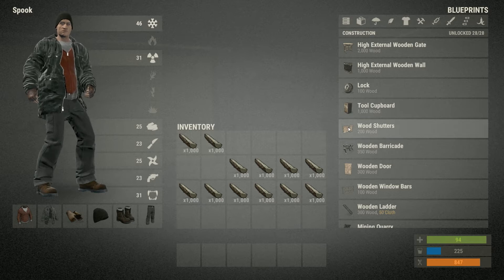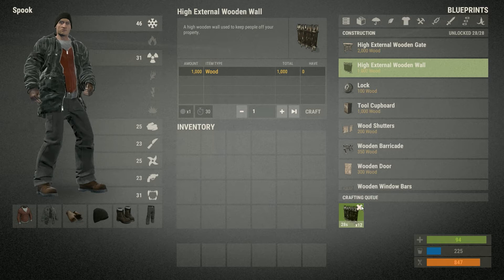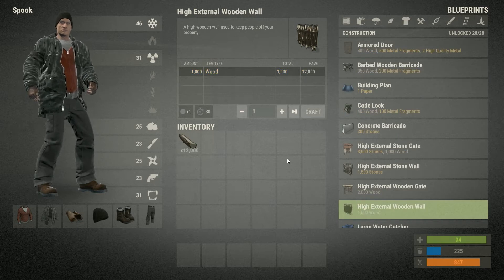What you do is choose an item that takes wood — so we will take the high external wooden wall. You craft as many as you can and then cancel the crafting queue. It's as simple as that; it gives you 12,000 back in one stack.